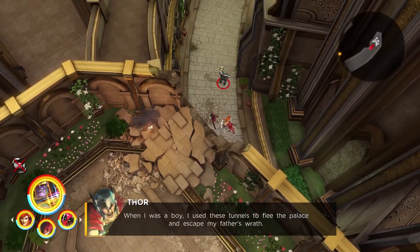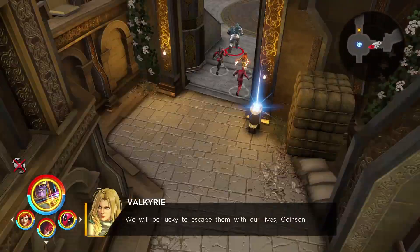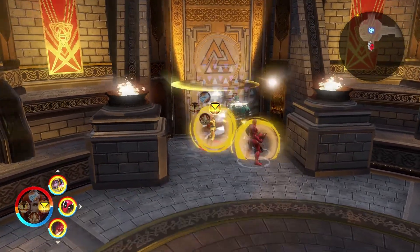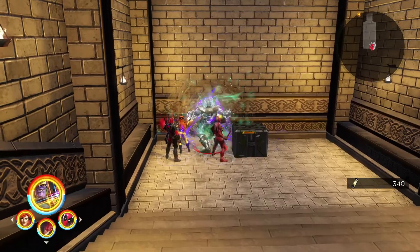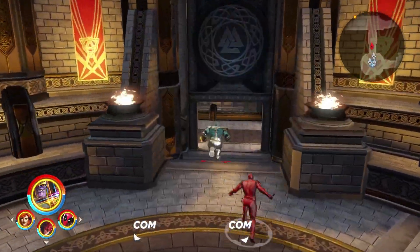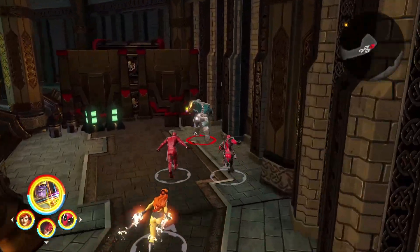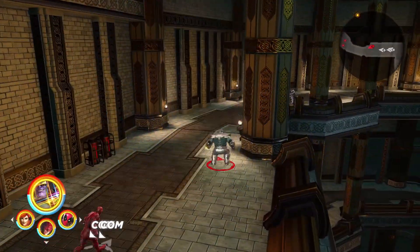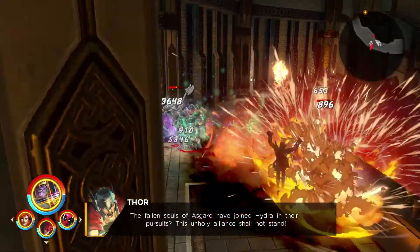There's nothing hidden back here either. But as soon as we get through this door, there is a synergy wall on our immediate left — this one's a little bit harder to see, especially if you don't know what you're looking for. Just like that, we've been able to break through it. That's a decently strong piece of ISO right there. This is generally where you find the rift, though the rifts have been omitted from Nightmare difficulty, so you're not going to find it there.